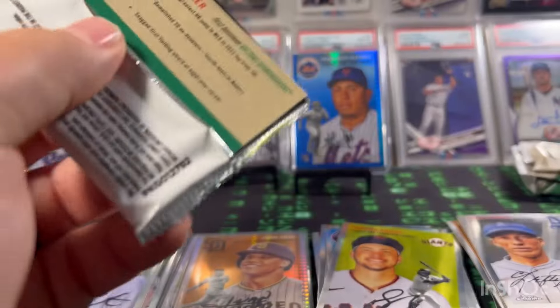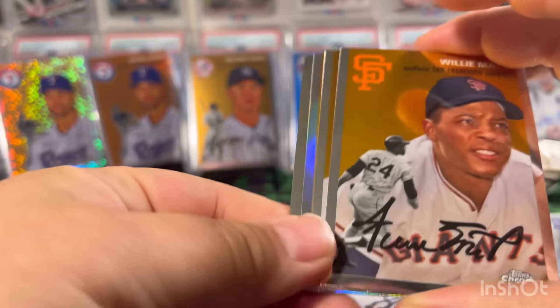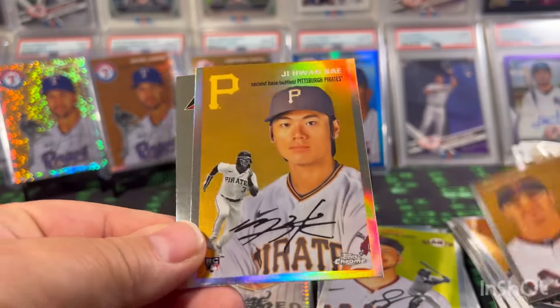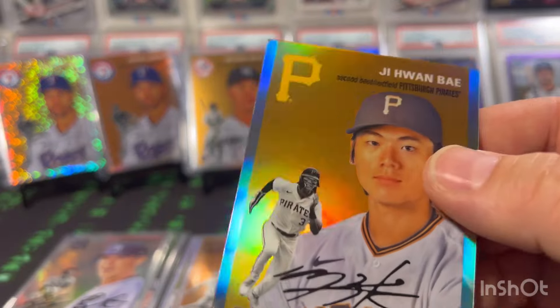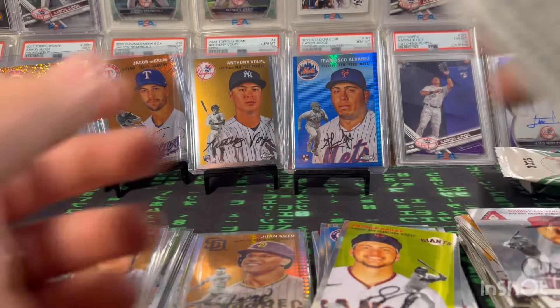Maybe we'll get another numbered card or an autograph would be sweet. Pack five: we got a refractor in this one — Willie Mays, Jake Larson, Ji-Wan Bae in the prism, and Christian Walker. Let's keep it moving.